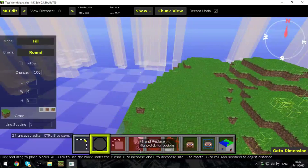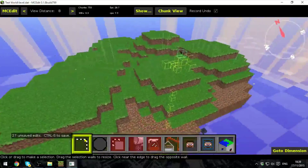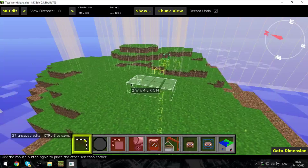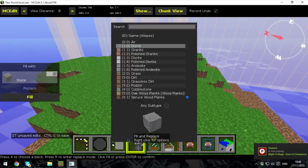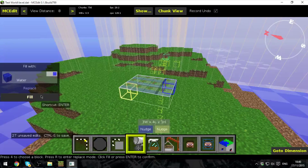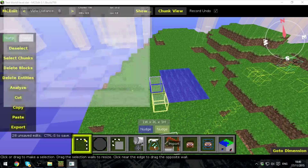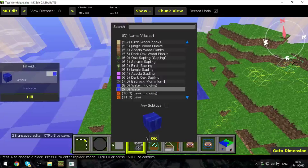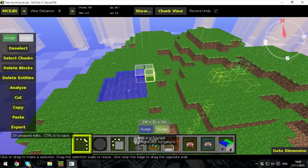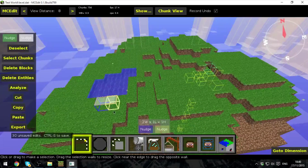Okay. The last tool I am going to show you is the fill and replace tool. The reason for that is because we want to have a little lake right here. So I'm going to highlight like so — fill and replace, water. We want water still. And I'm going to fill that there. That's just going to be a little pool for people to do as they wish with. And I'm just going to make it look a little less blocky — like that. Perfect.